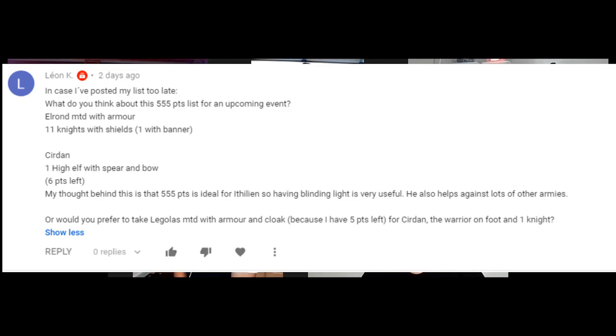First off we're going to start with a list, so I'm going to move over to Mick. Mick, what is the list for this week? Right, so this list was posted on one of our previous videos. It's from Leon. The list is Elrond mounted with armor — this is for a 555-point list for an upcoming event. So Elrond on a horse with armor, 11 Knights of Rivendell with shields, one of them carries a banner, then Cirdan, and one High Elf with spear and bow, which leaves six points left.